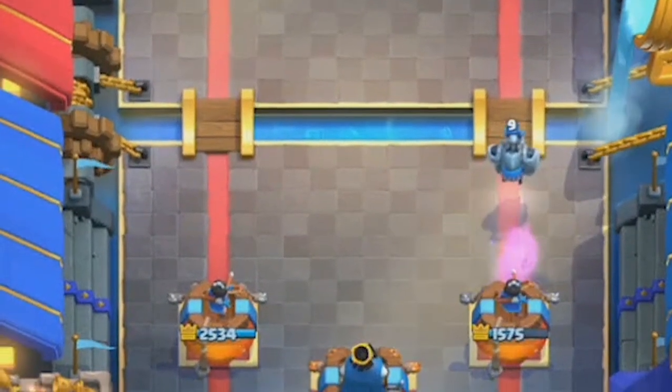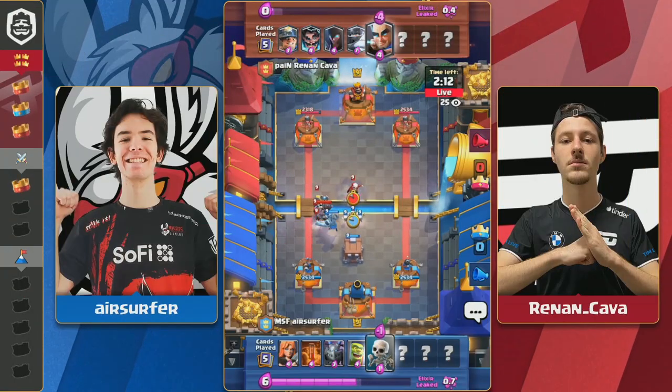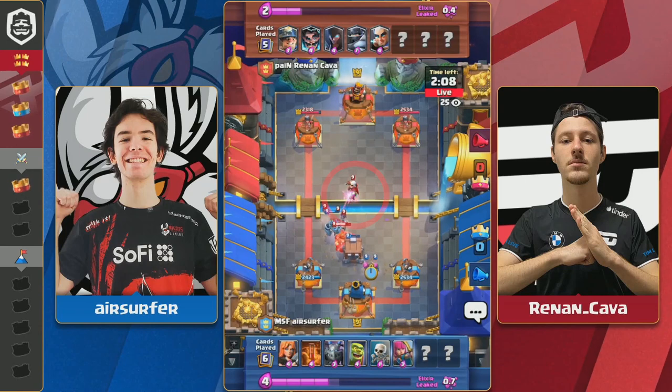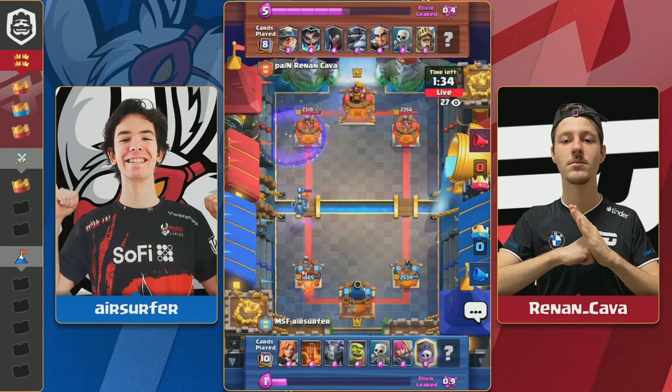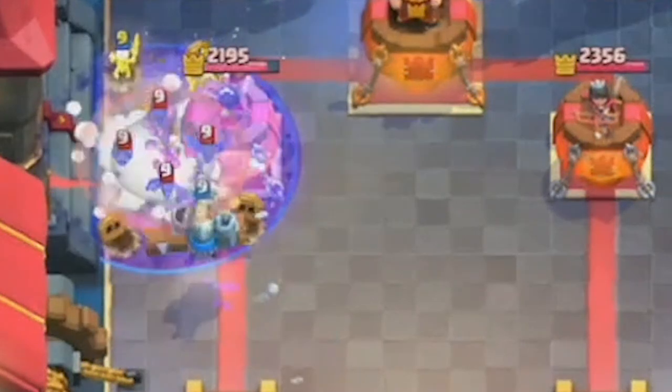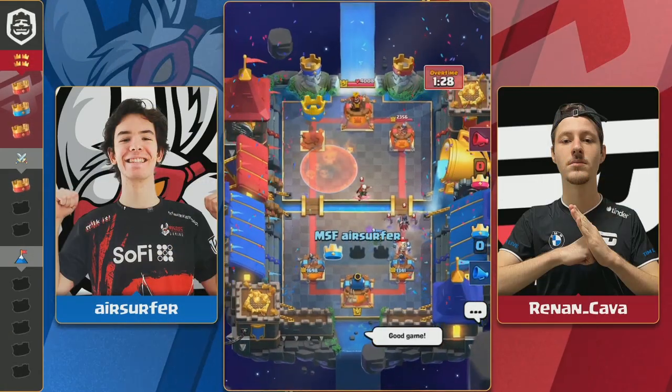Air Surfer doesn't take that kind of disrespect though, and in their next match he says, 'Hey buddy, I can do the same thing.' Air Surfer sees Ren and Kava playing his Magic Archer and, knowing that's his best counter to Graveyard, Air Surfer goes in and dominates Ren and Kava's Nightwitch, doing massive damage and eventually winning the match.